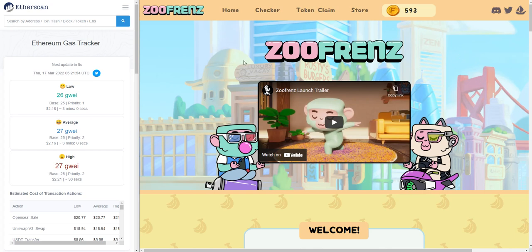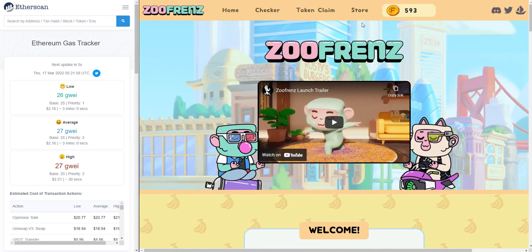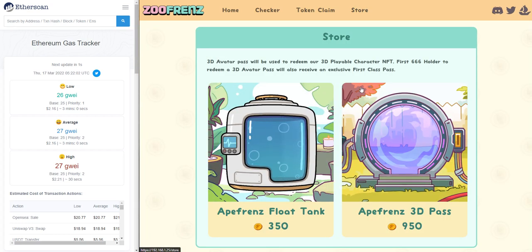I'm on the updated version of our website right now, and on the very top here you can see that we have added a store button. Go ahead and click into here. After clicking in here, you will see two different buttons — one of them is for purchasing float tanks, and the other one is for the 3D pass. So let's go into the float tank here first.